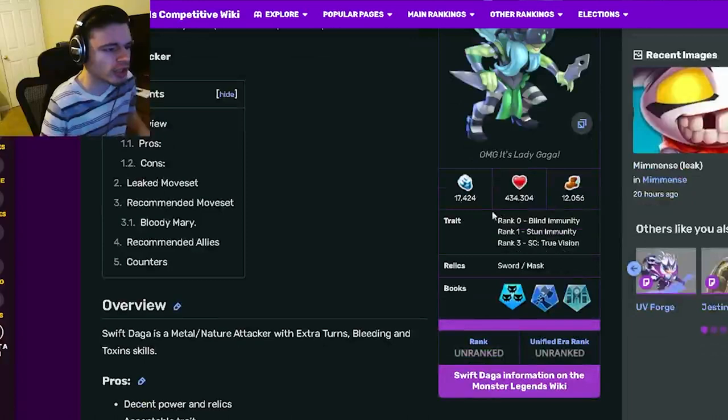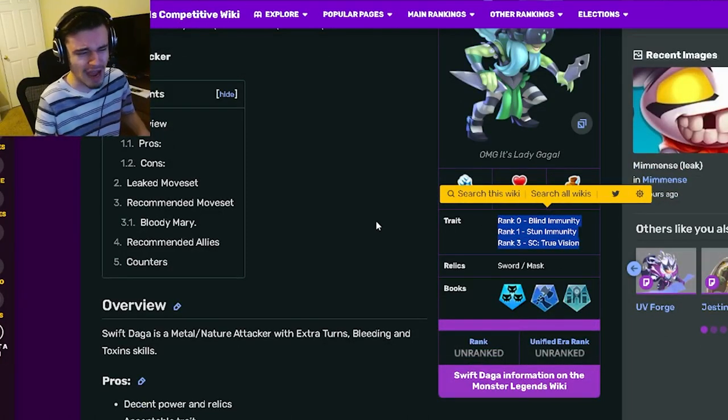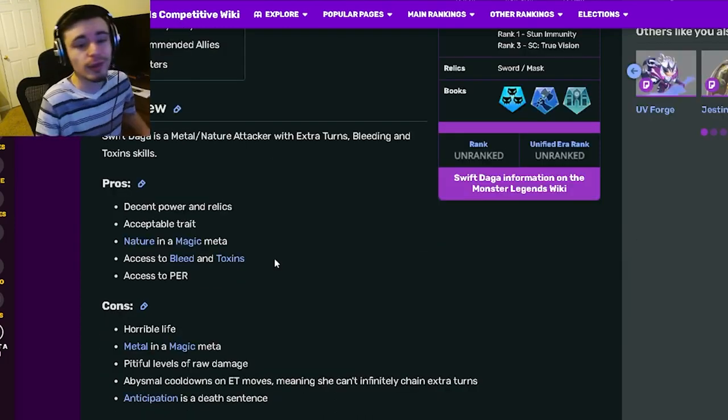Swift Daga is an attacker and her traits are blind immunity, stun immunity, and true vision, which are really bad traits. Don't worry about ranking her up for traits because it's just not worth it at all. Her relics are sword and mask, which are actually pretty good.